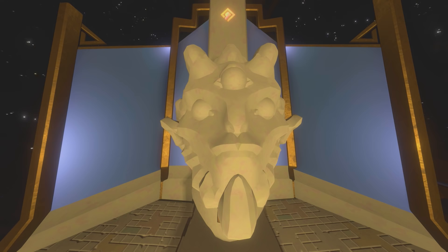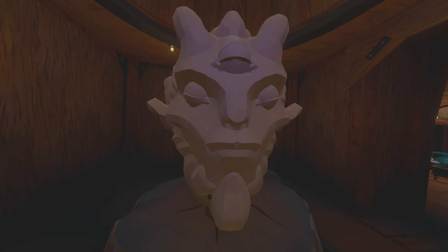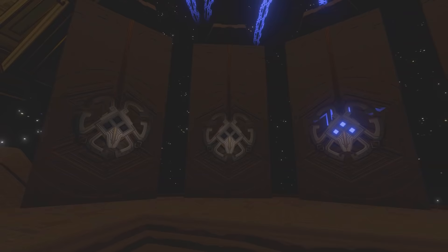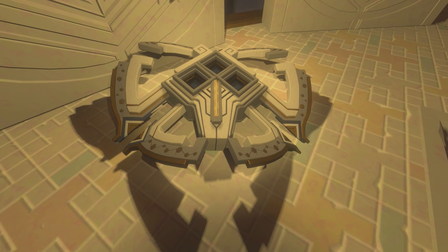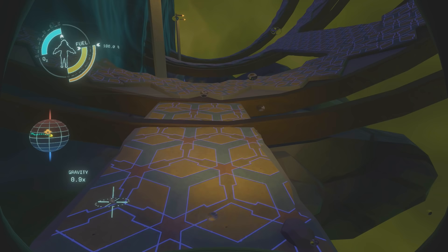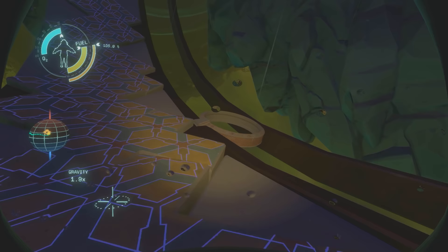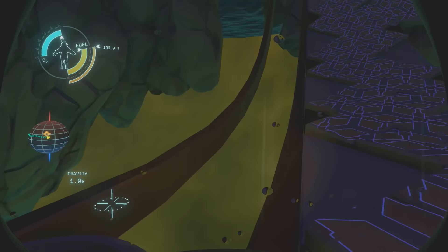One thing you can sort of assume but people don't usually bother to check is that each Nomai statue we find throughout the game actually has a corresponding mask inside the Ash Twin Projects. Each Nomai would be connected to a statue, and each statue is connected to a mask. Apparently we are lucky our statue's mask isn't the one lying broken on the floor. At the Nomai construction yard, we can find that the circular grav floors used to make the orbital probe cannon have active gravity wells that would allow the Nomai to move parts with ease and precision — they probably used these to access hard-to-reach areas as well.